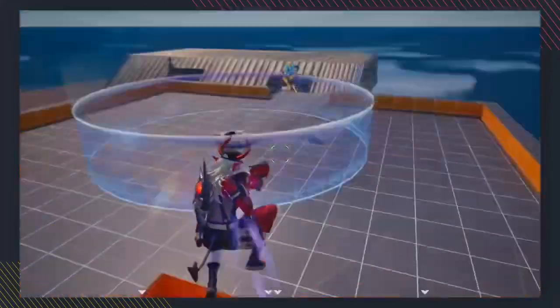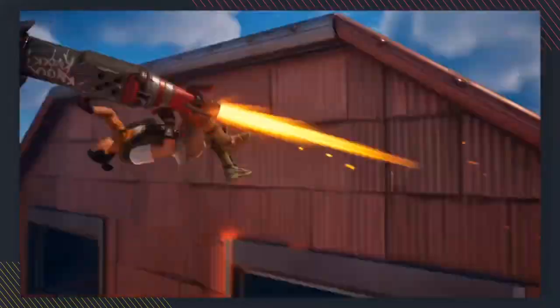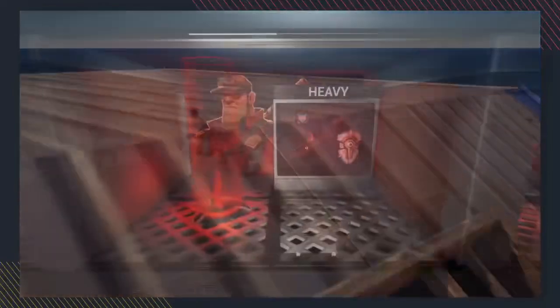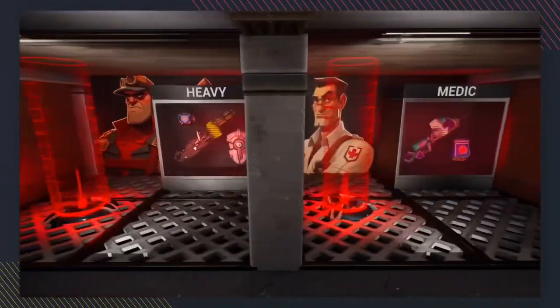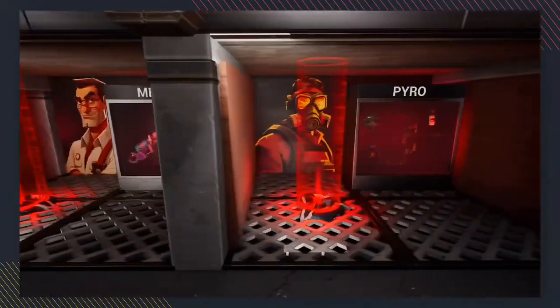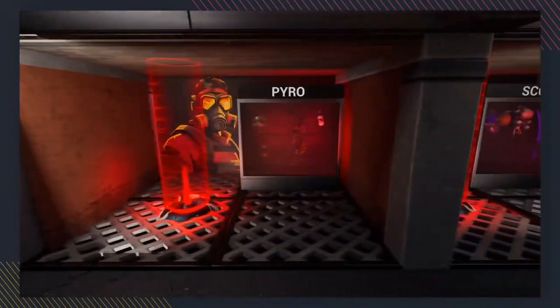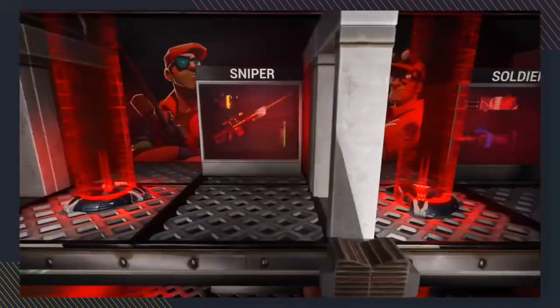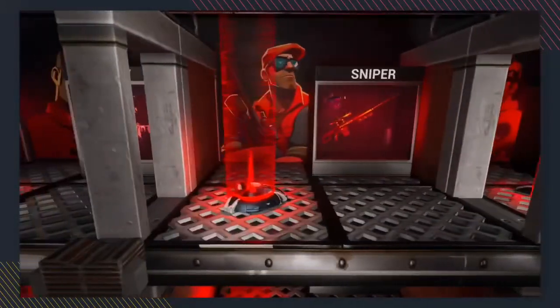My favorite part of video games is definitely the movement, and there are so many different ways to move in Team Fortress 2. We wanted to keep these options as thematically similar as possible when translating the classes into Fortnite. We have all nine classes based off of the TF2 Mercenaries, each with their own unique weapons and style of movement items. We tried to recreate these classes and their iconic loadouts as best as we could in Fortnite, while also ensuring that they're balanced between each other as best as possible.